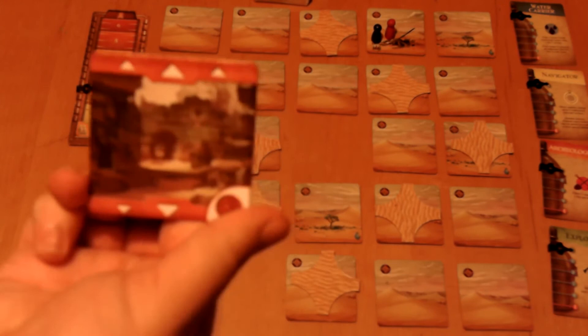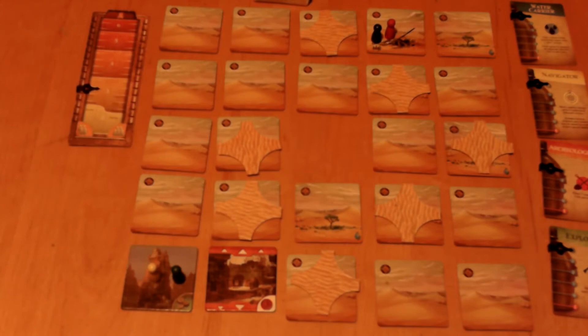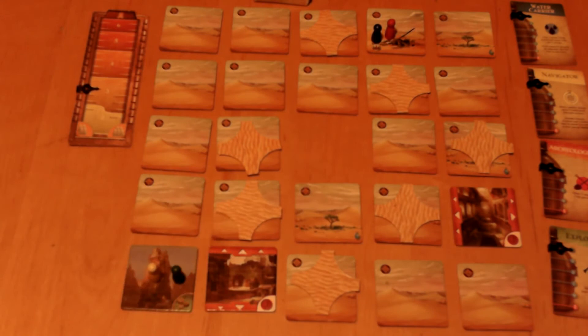If you excavate a tile that has one of the parts on it and a set of arrows, you've found a clue as to where that particular part is going to be. For example, this tile says the compass is going to be somewhere in this column. You won't know exactly where the part is until you find the other tile that tells you which row it's in.